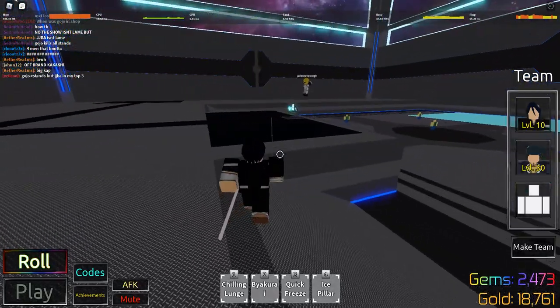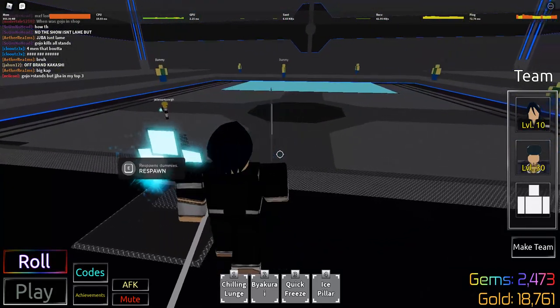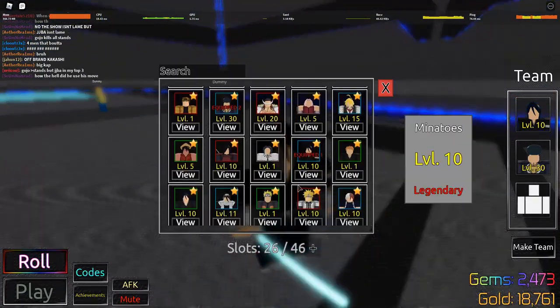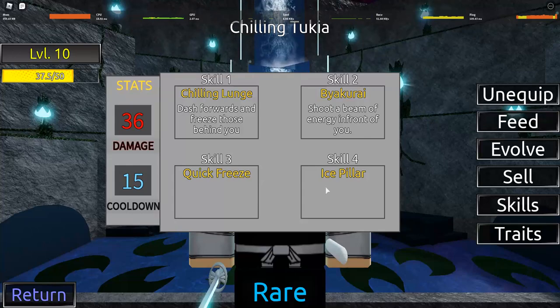I like it a lot. I would use this just normally. I wouldn't use this to farm unless I just want to have fun. Let's show you guys the skills. Chilling Lunge — dashes forward and freezes those behind you. It only dashes forward if you make a cut in front of you.